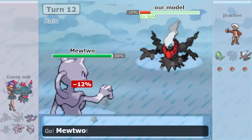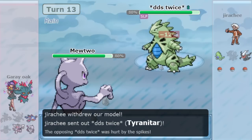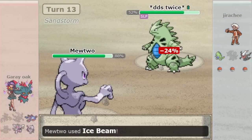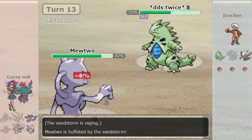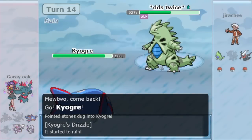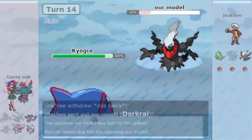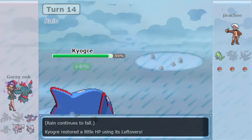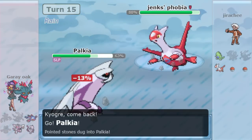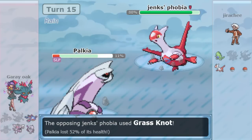I've seen this many, many times across multiple generations in tournaments where some player thinks, "I don't need Stealth Rock. This team does not need Stealth Rock — how important is it really? My team is so good that I just can't fit it." And every single time I've seen this happen — Gen 4, Gen 5, Gen 6, Gen 7 — that player has been punished severely.